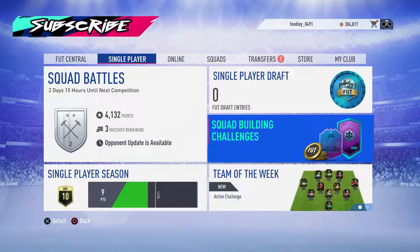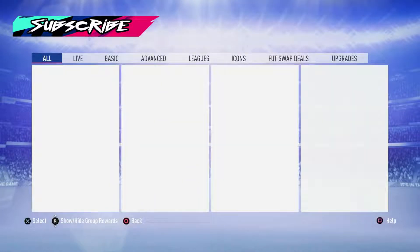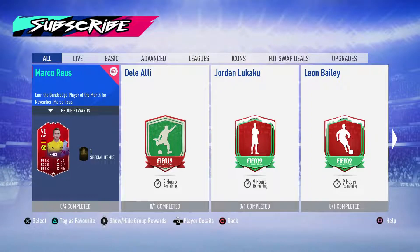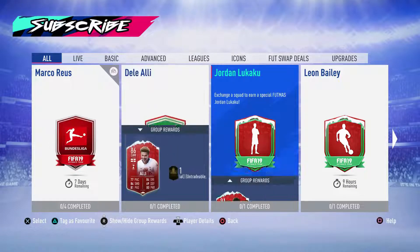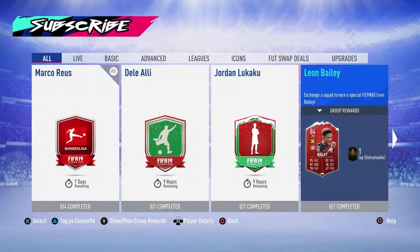Hello and welcome back to another video. We've got three more FUT Mas players and an icon, and then we're going to be completing the marquee matchups this week. There's quite a lot of profit to be made through marquee matchups. So let's go and have a look at these players first. We've got Dele Alli, Jordan Lukaku, and Leon Bailey.